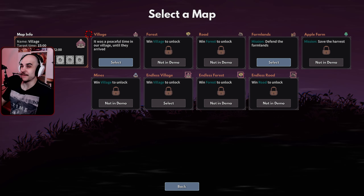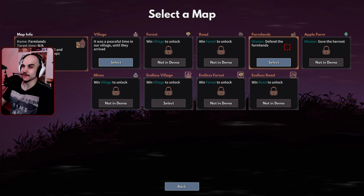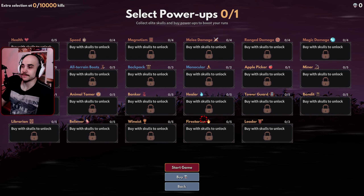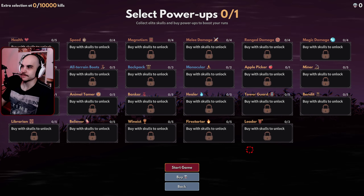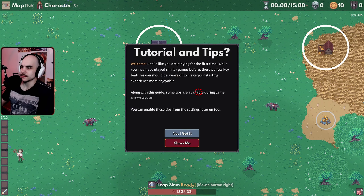We get to pick a village, which is gonna be 15 minutes but it can extend to 22, and then there's a farmland. So let's try the village, see how it is. We don't have any power-ups unlocked, so this is gonna be the first run. We don't have any skulls to buy anything. So let's go.